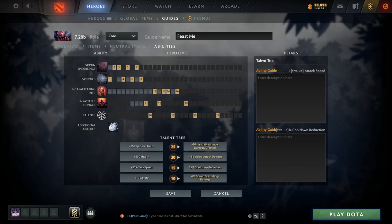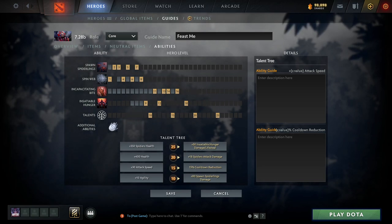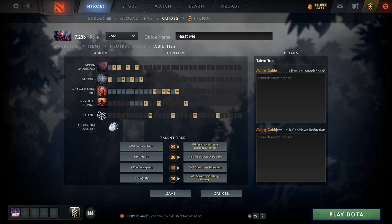Broodmother's skill build is pretty straightforward. You want to start with Webs level 1 for the extra HP regen and movement speed in lane. Then you take two points in Spawn Spiderlings, alternating between both spells until you have both maxed out at level 8. This lets you farm as fast as possible with a lot of spiders. Then you want to take Insatiable Hunger, your ultimate, at levels 9, 12 and 18, filling the rest of the levels with Incapacitating Bite and talents whenever available.